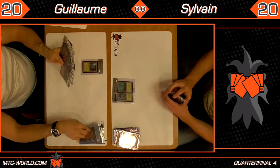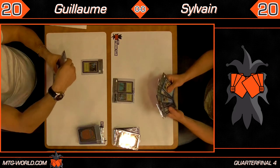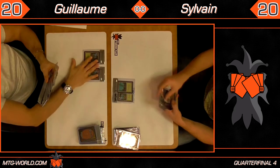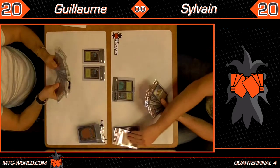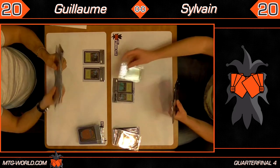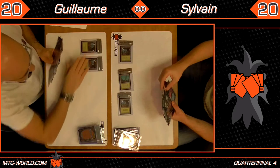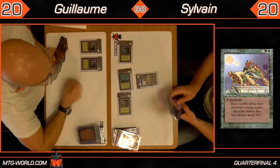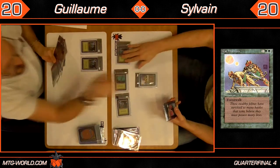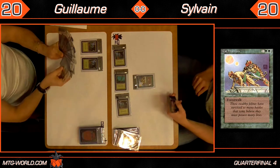It doesn't look like Sylvain has access to any blue mana at this point, or any other color, but he's got a bunch of blue cards in his hand — that's pretty unfortunate. He just drew another blue one. Triple forest. Cat Warriors coming down — it's a 2/2 for 3 with Forestwalk, not bad against an opponent that has a forest.